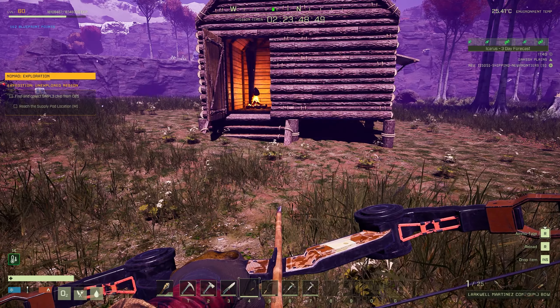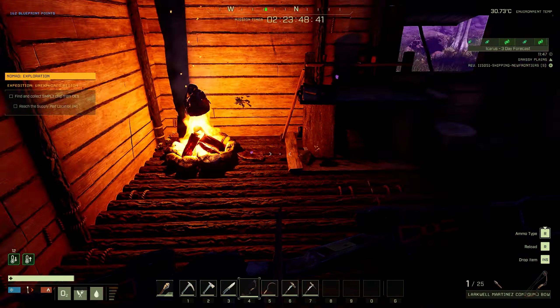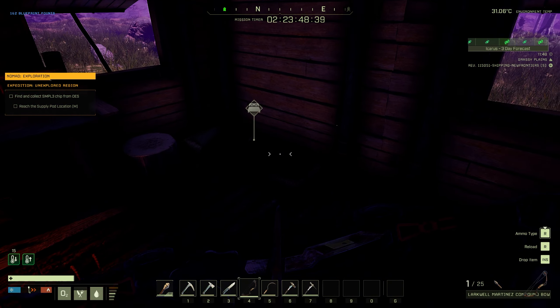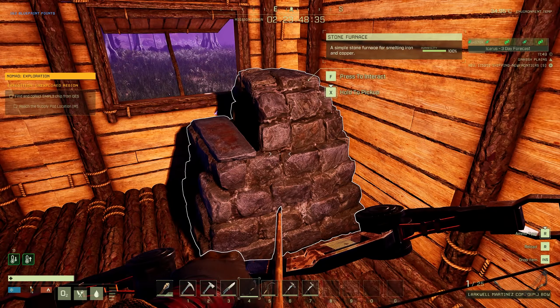Once you've landed you want to go ahead and build yourself a little 2x2 shelter. I've built mine right next to where my drop pod landed, and inside you're going to need a campfire as usual, a bed, a crafting bench, and a stone furnace.